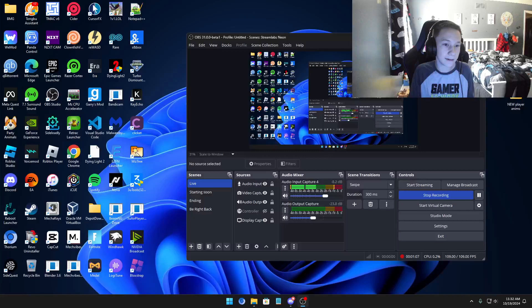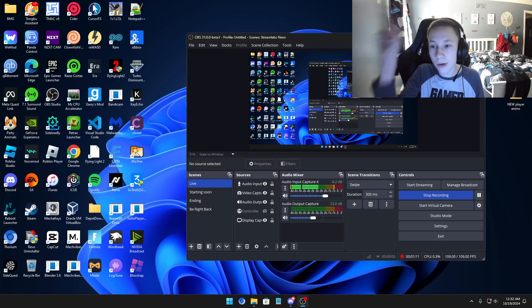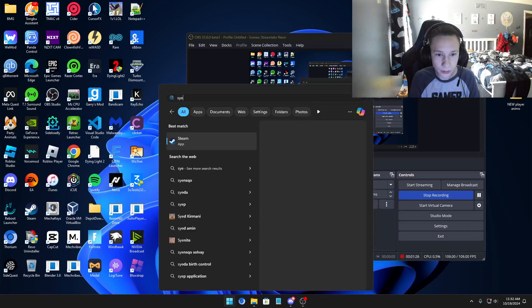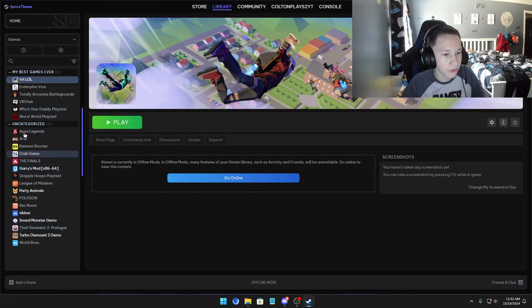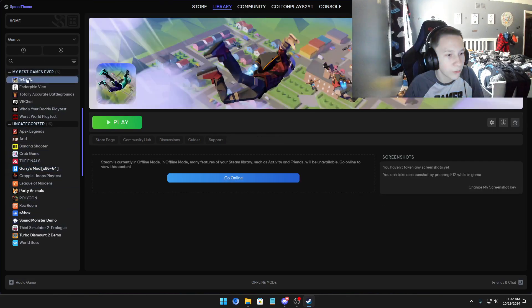Alright, so before I tell you guys how to do it, make sure number one you have the game. Don't try doing this while you don't even have the game, because it won't allow you. It'll probably say that you don't own this game. Make sure you go to your Steam and find the game you want to downgrade - for example, 1v1.LL, which is free.